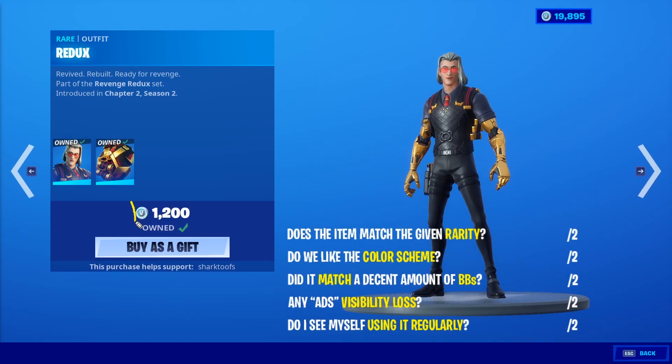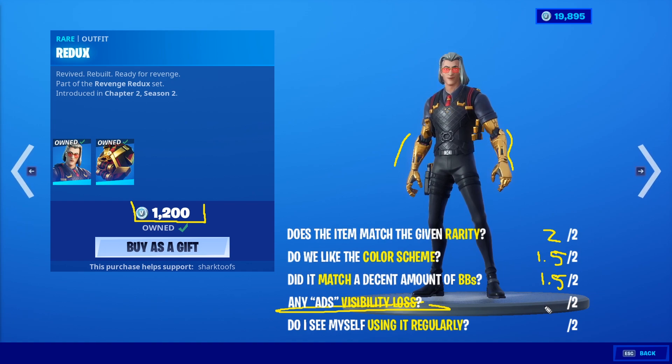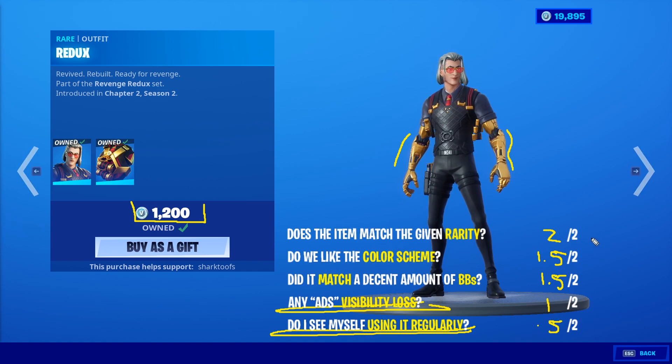Grandpa Midas for 1200. I love his bionic arms — when you ADS they do have a really cool effect, they kind of expand a little bit. The rarity is really good. The color scheme — black and gold with a reddish pink — I'm giving it 1.5. I do like red and black though. Does it match a decent amount? I think the outfit will match a little bit more, I'll give it a 1.5 as well. I wasn't completely sold. Is the outfit creative? It reminds me a lot of Midas, and I didn't realize that until after I did the first look. For creativity, the bionic arms yes, the rest not so much — I'll give it a one. While I use it regularly, I'll give it a 0.5. Decimals: 6.5.